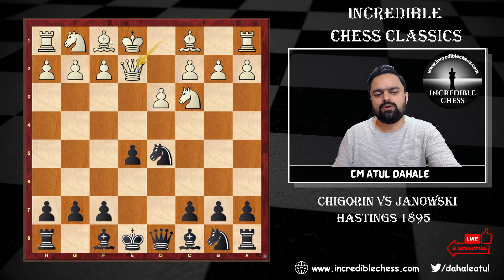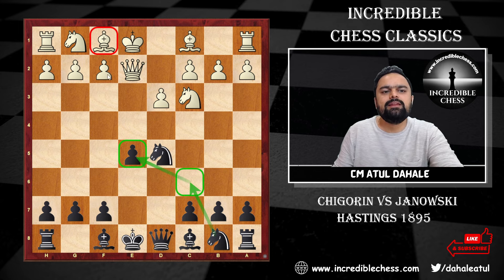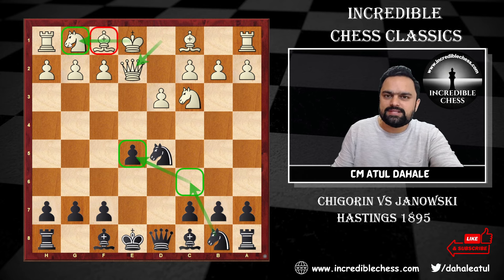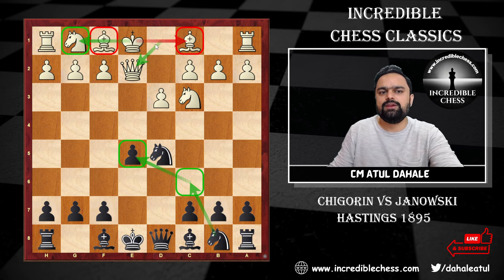Instead, Chigorin played queen to e2. Queen e2 is not great because you are restricting your own bishop on f1. You are attacking the pawn on e5, but it can be supported very easily with knight c6, and the queen on e2 looks awkwardly placed. Chigorin played queen e2 mainly because he was thinking about castling on the queenside, not the kingside.